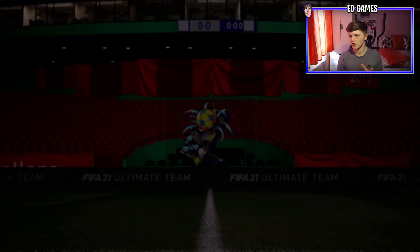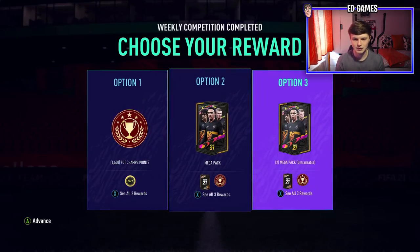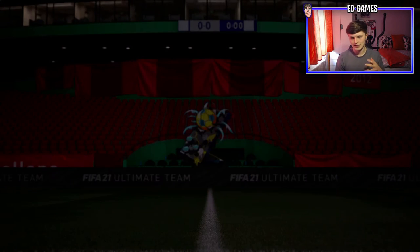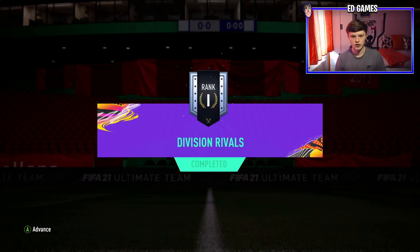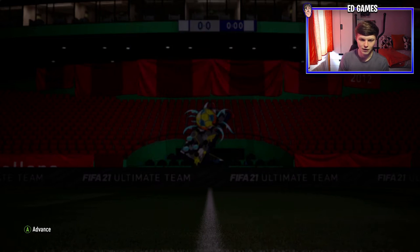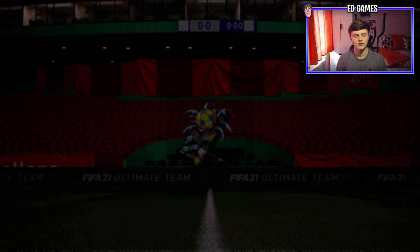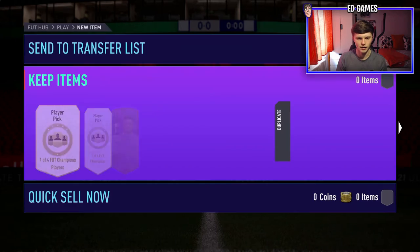Don't want to waste too much time, but Division Rivals — we're not going to be opening these packs. We did get Rank 1, so we're going to take the Ultimate Packs and save them. And also Foot Champions, we're going to open now. I think we got Gold 2. Yeah, Gold 2. Could get something decent, but ultimately it's fodder, I think, from this Team of the Week.